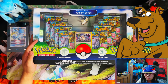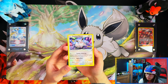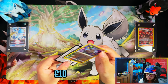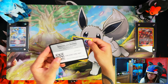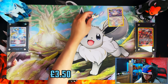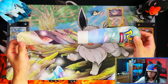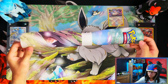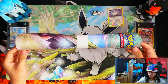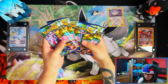So without further ado, let's get into it. Here is your Radiant Eevee — I'll put up an insert of the price it's worth on the screen. Here's your cold card, here is the pin as well — I'll put up the price of this pin. And here's the play mat. From the top of my head I think this play mat is worth like a tenner in itself already, so there you go.